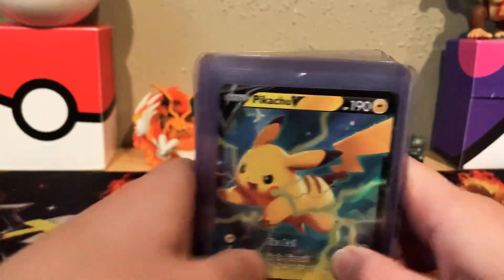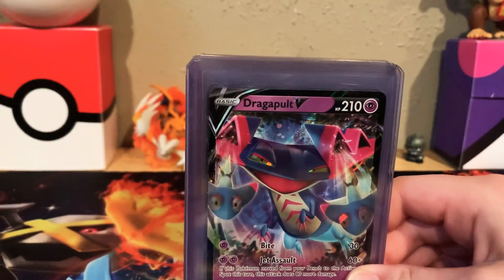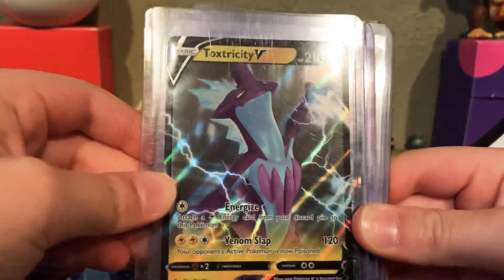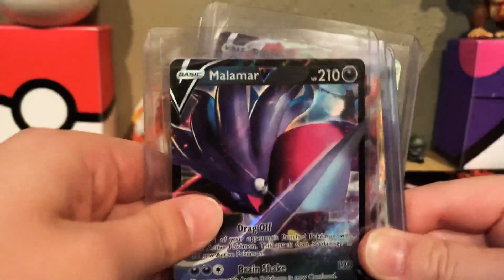And then I have a Pikachu V. These V cards are like newer cards out right now. So I have a Pikachu V, I have a Dragapult V, I have a Toxtricity V from the Toxtricity V box. And then I have a Keldeo V. I have a Malamar V.